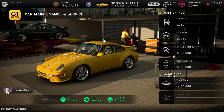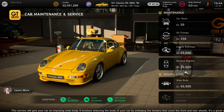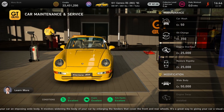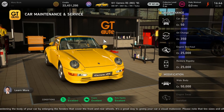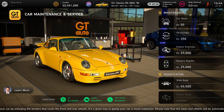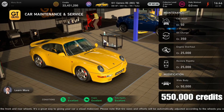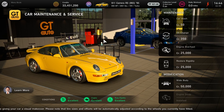Now here we are at the car maintenance menu. I went ahead and installed the engine with the car using the Ruf engine mod. If you're curious on the price — if you don't have the ticket and want to know what the price is — it's 550,000 credits. So it's a little bit on the expensive side.